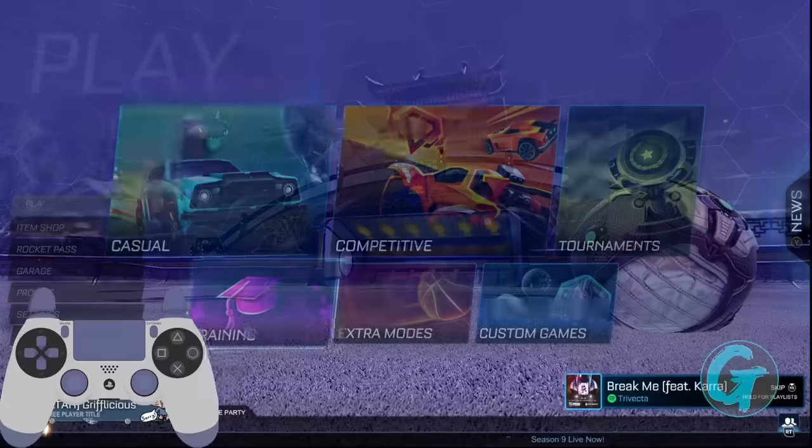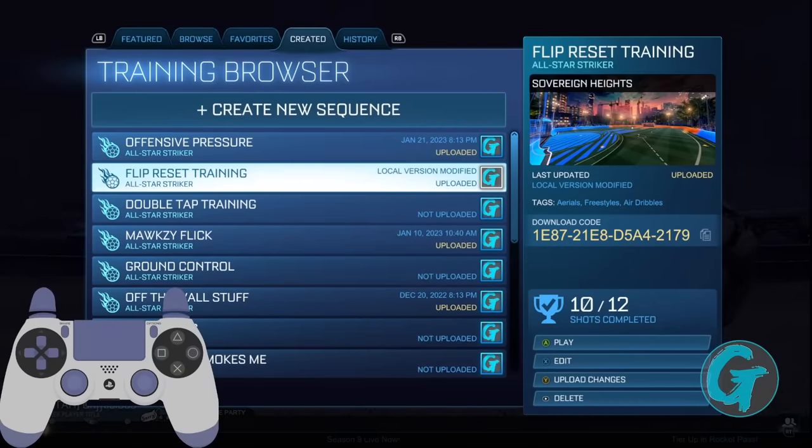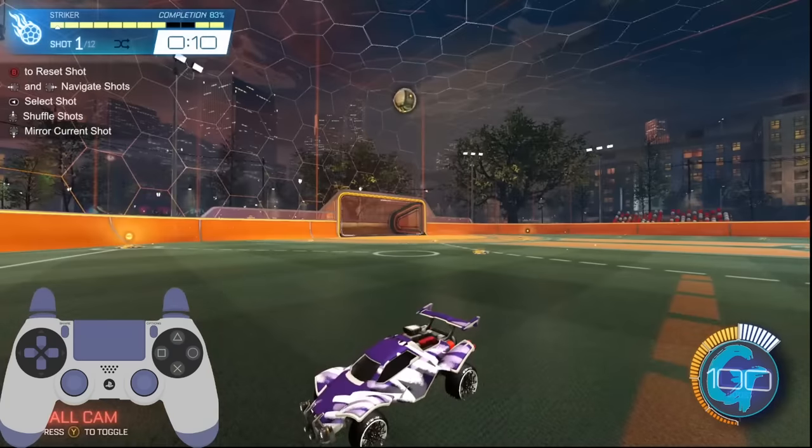Now that we've got all that out of the way, let's start training our resets. I've put together a progressive pack that you can use to follow along with this video or come back to if you need some references. Before we get into those, let's talk about where we want to be making contact on the ball.